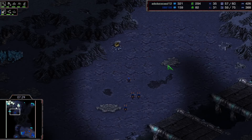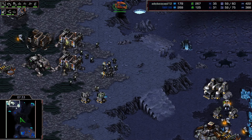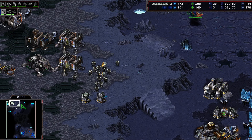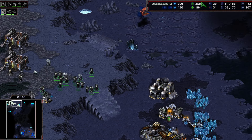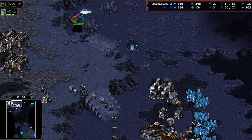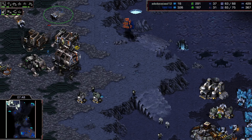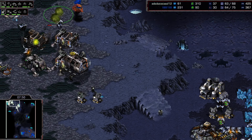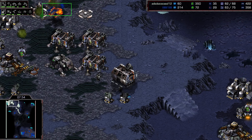With only four mutas, Calm isn't able to put on any pressure. At seven minutes thirty he hasn't killed a single SCV or marine — sacrificing all early pressure with the mutas simply to get his drone count back up to where it should be and mitigate those early losses.